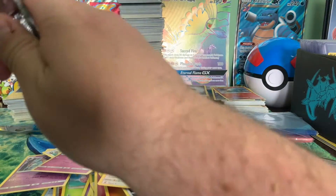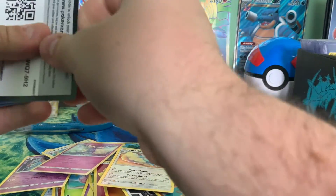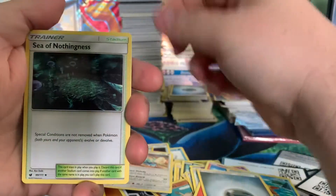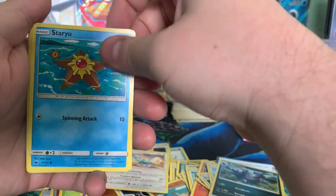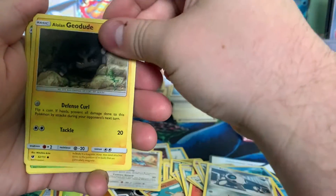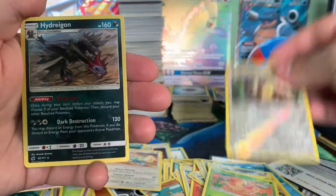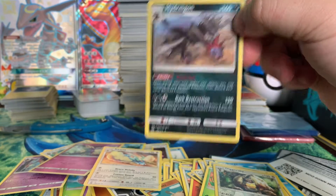Alright, we've got one more Crimson Invasion pack here. Starting off with a Steel-type Energy. Sea of Nothingness. Miltank. Staryu. Ghastly. Aerodactyl. Alolan dude, chilling in a cave, creeping on everybody. Weedle. Digglet. And on the end, we've got the full-grown Dinosaur Dog Boy.